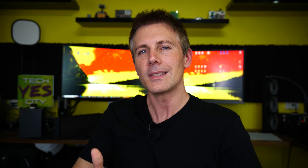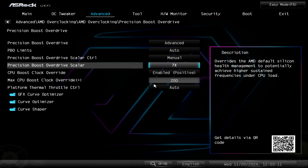Welcome back to Tech Yes City. In today's video, we're gonna go into the BIOS and we're gonna be doing two different methods of overclocking with the 9800X3D. The first method is the AMD recommended settings. How you do this is you go into the Precision Boost Overdrive settings within the BIOS, and then you put in a multiplier that's positive on the scaler, and this can be 1X up to 10X.